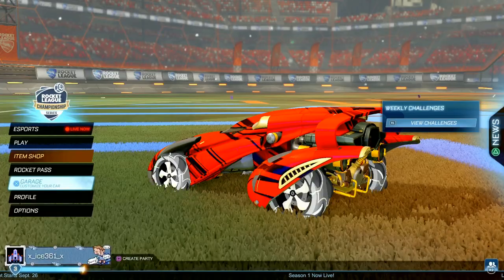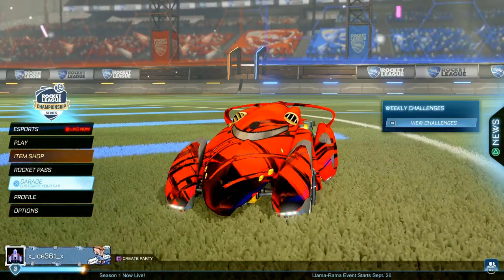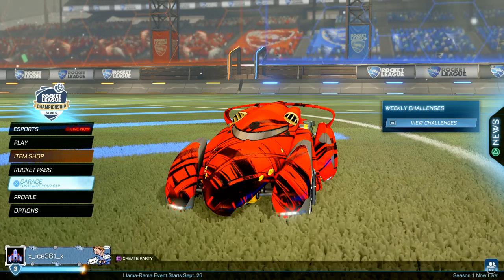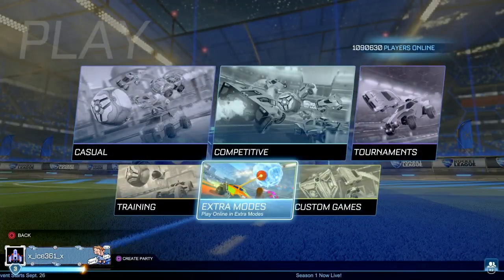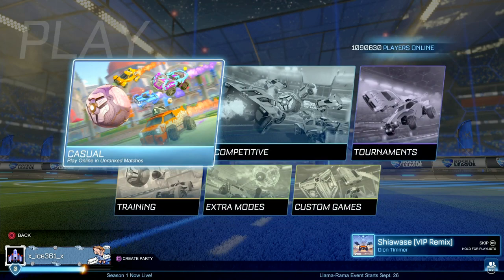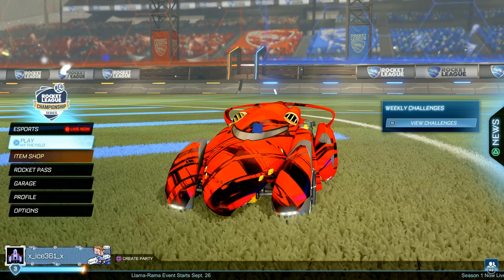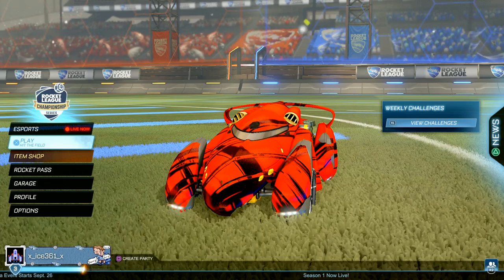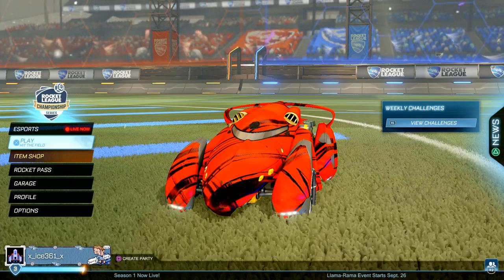Alright guys, so for the first challenge, starting Saturday, the challenge is called Llamas Start Your Engine. You need to play an online match in any playlist in Rocket League — so that's really easy, you just go on play, go casual, you could do 3v3s, 2v2s, 4v4s, or 1v1s, it doesn't matter. You will unlock in Rocket League the Llama Flyer Antenna, and in Fortnite you will unlock the Rocket League Spray. I will show on screen what those two items look like right now.